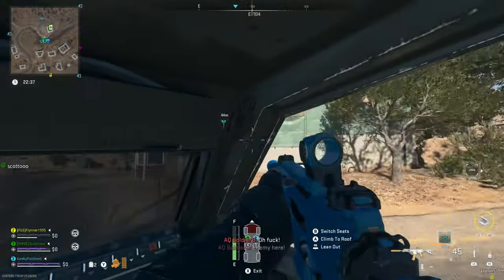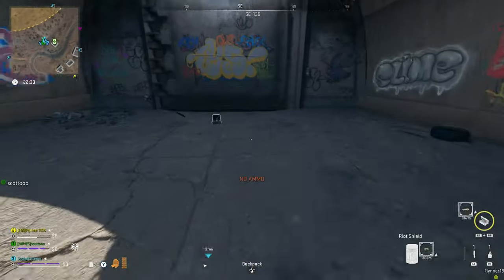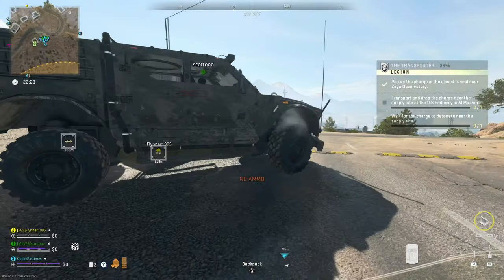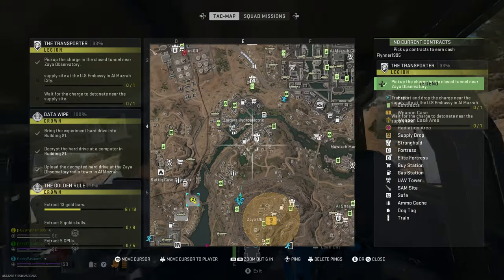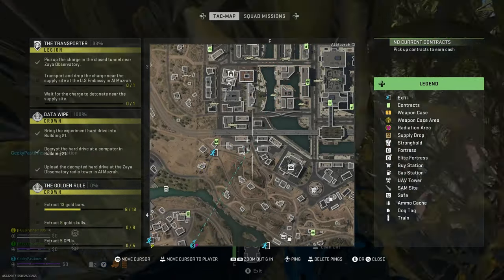The charge you need to pick up is just here — you can see there's a little u-bend on the map, and you go into this tunnel that's completely closed off with a big bunker door. You just want to pick up the explosive charge that's on the ground. You'll hear it beeping, but it will go off when the timer gets to 20, meaning five minutes has passed, wherever you are.